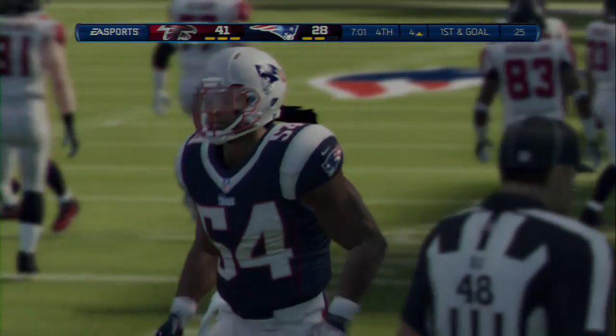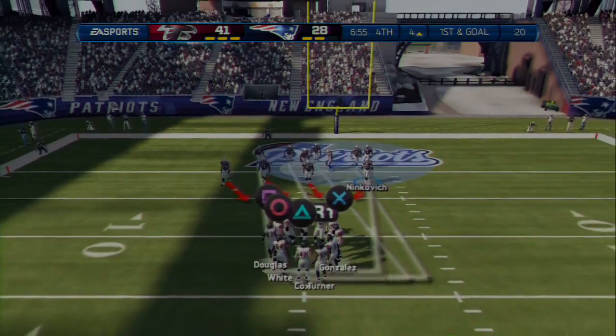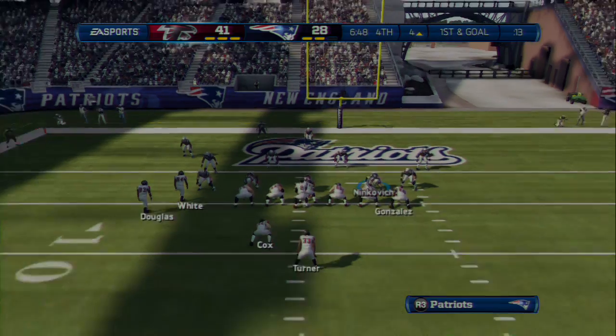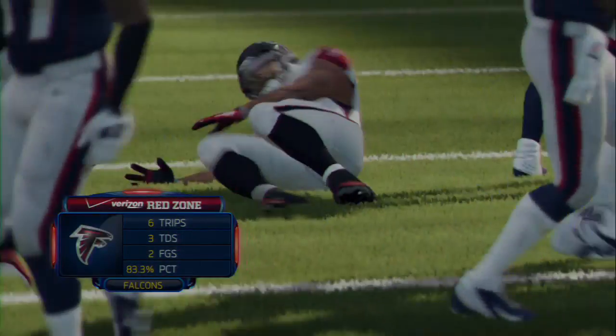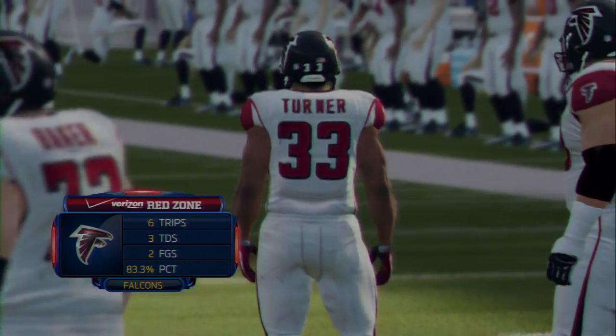That's going to give them closer field position — just giving it away. Running so fast, trying to tackle tremendous athletes in open space, and sometimes accidentally you're going to grab the face mask. Quarterback flips it to the running back — and there — no, the defense is showing up finally.